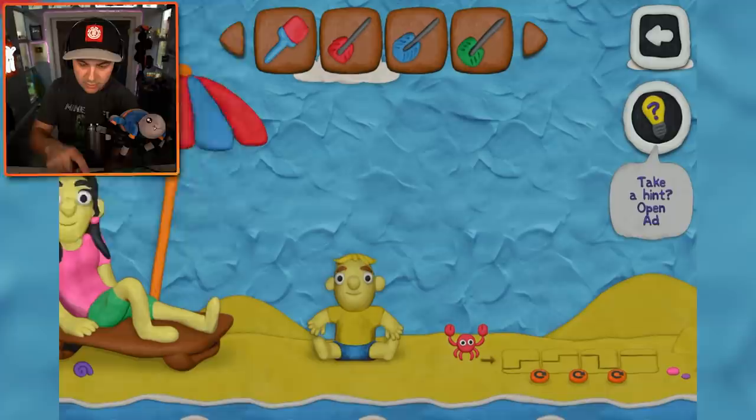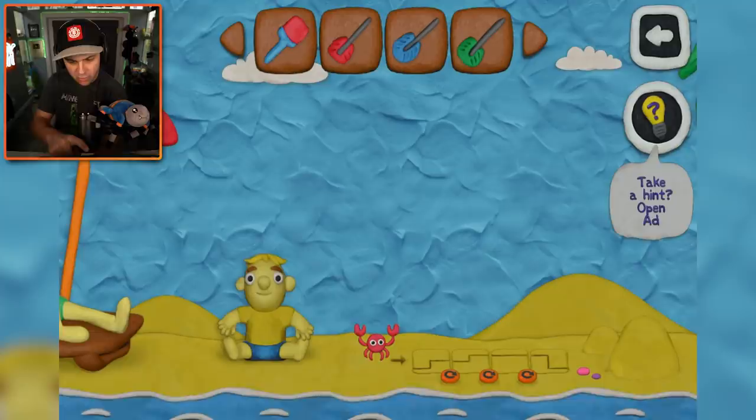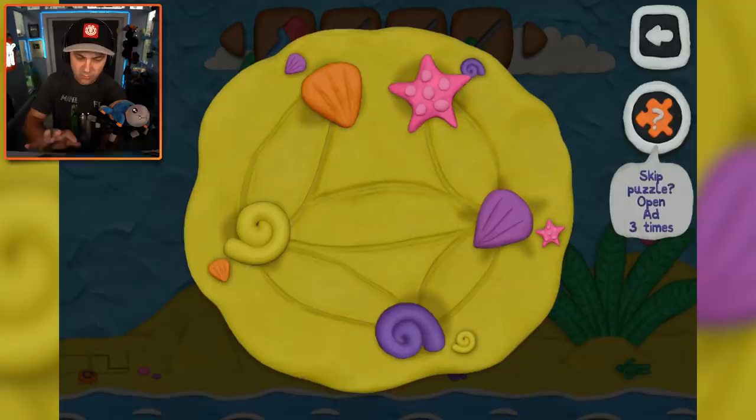Umbrella - nothing. Baby! Adorable. Crab! Maybe we can guide the crab? What is the goal with that? Wait a second - what if... doesn't that work? It's a continuous line. Go, crab! Do crab stuff. Walk across this thing that I created for you. I don't know, I'll come back to that later.